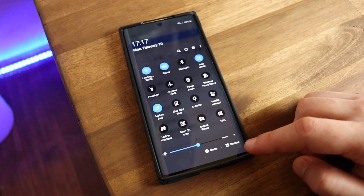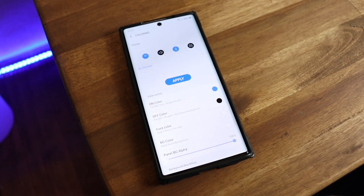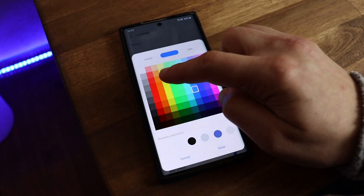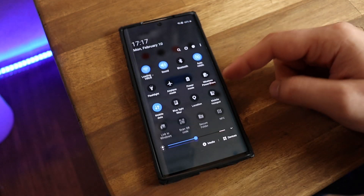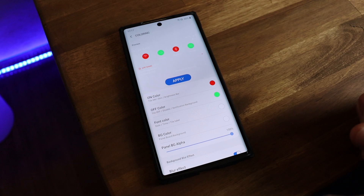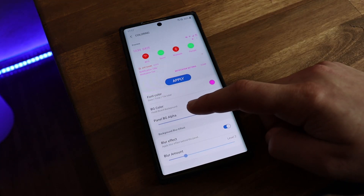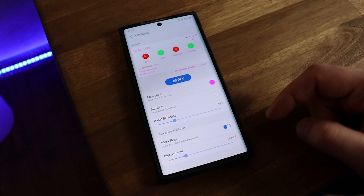Now with it enabled, there is transparency — look at the top, everywhere there is transparency. Let's press and hold and edit it. Here are the things you can edit: you can change how the colors from the icons appear. I chose blue, but you can use red — you see, it turns red. The ones that you are not using, you can choose green for example. Then you can choose your font color — I set it to purple, and you see the font color is purple. The panel background alpha controls your transparency — less alpha means less transparency.